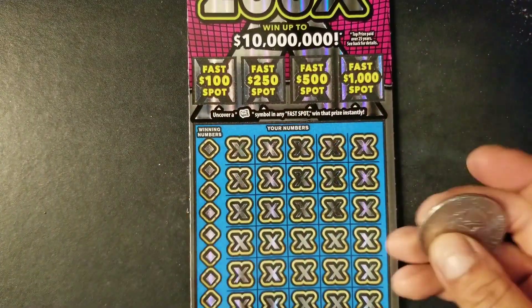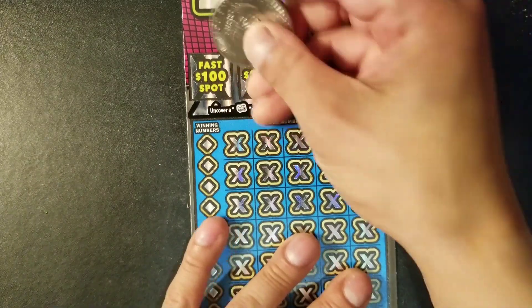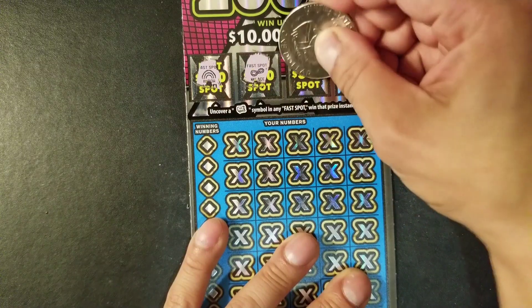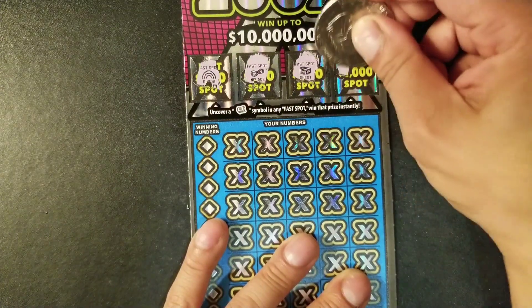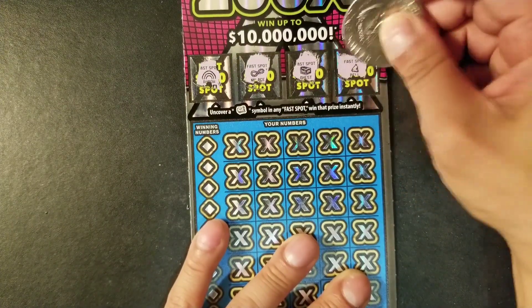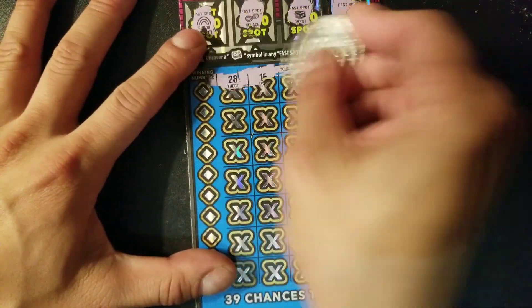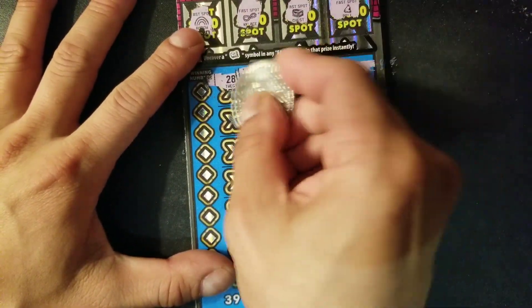Alright, here is ticket 25. Hopefully we can find something in the fast spots. We have rainbow, 25, and a bell. No luck on the fast spots either.